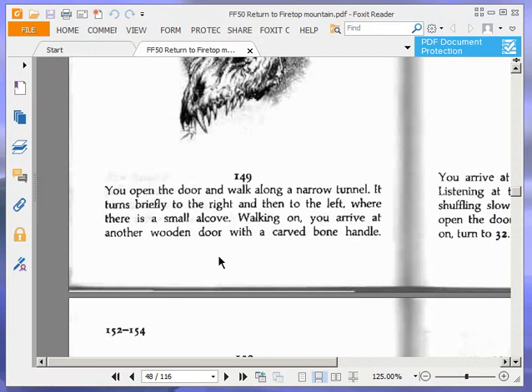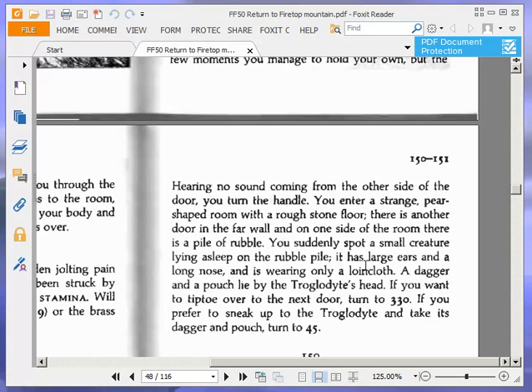You open the door and walk along a narrow tunnel. It turns briefly to the right and then to the left where there is a small alcove. Walking on, you arrive at another wooden door with a carved bone handle. Hearing no sound coming from the other side of the door, you turn the handle. You enter a strange pear-shaped room with a rough stone floor. There is another door in the far wall and on one side of the room there is a pile of rubble. You suddenly spot a small creature lying asleep on the rubble pile — it has large ears and a long nose and is wearing only a loincloth. A dagger and a pouch lie by the troglodyte's head. If you want to tiptoe over to the next door, turn to 230. If you prefer to sneak up to the troglodyte and take its dagger and pouch, turn to 45. We're going to sneak up to the troglodyte, turn to 45.